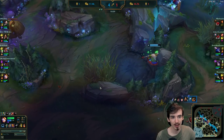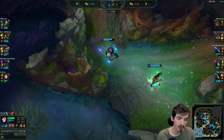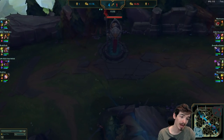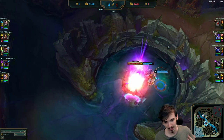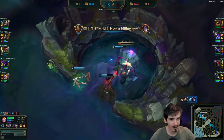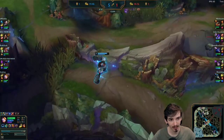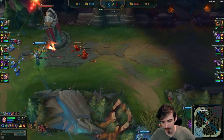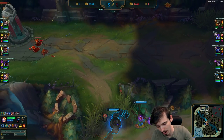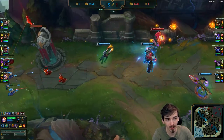Luckily for us as we lane swapped, Kha'Zix was trying to counter jungle which was bad timing - he dies, and then we get another kill as well. Two people down means top side of the map is open for us. We want to go for the Rift Herald or push down the top tower. The Rift Herald is easier to do here, so we take that down. Kha'Zix dies because I grab her - I'm playing Blitzcrank, that's what I do. We can see Renekton coming, Aurelion Sol is bot side, so we know the enemy laner is going to try to match the lane swap and come here, and lo and behold, there they are.